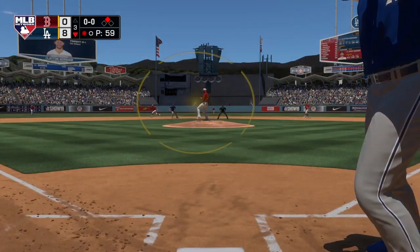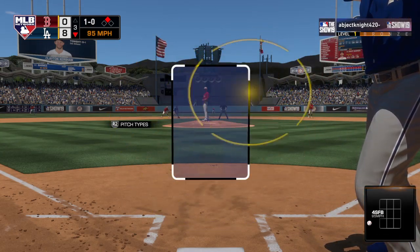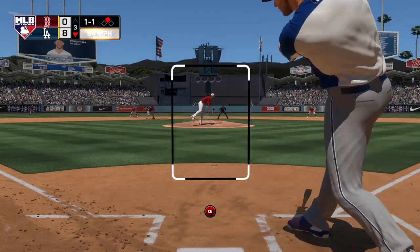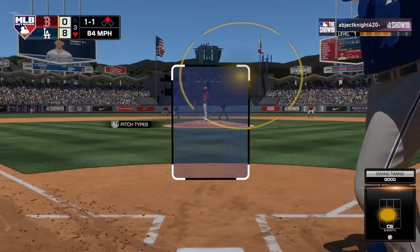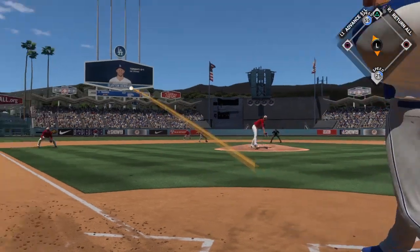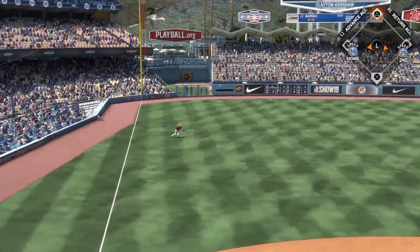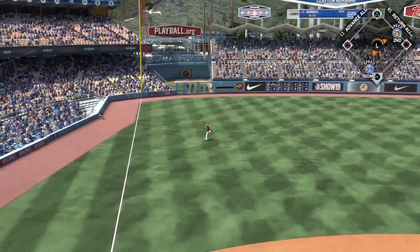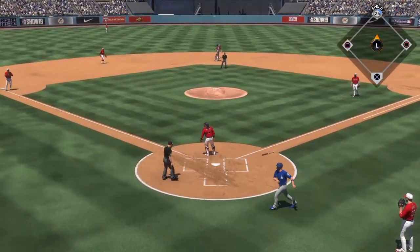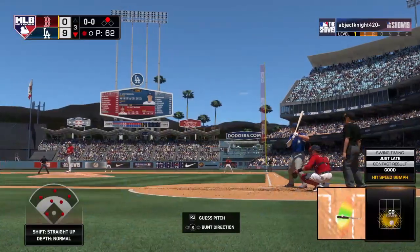Up next for the Dodgers. First delivery to him on the way, and that misses — ball one. We're only in the third inning and his pitch count is above 60. That's not being too efficient with your pitches. Runner at second here with one man out. Line drive to left — that's in there, base hit. And he misses it. He pulls into second safely, and also on the play, a run comes across to score.